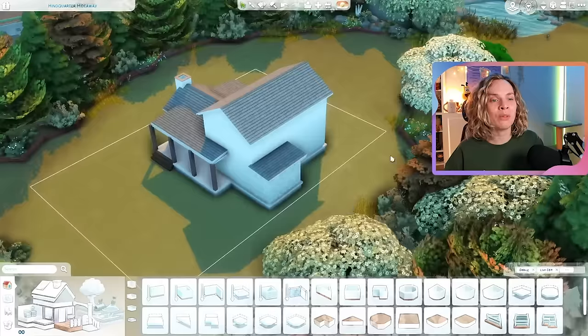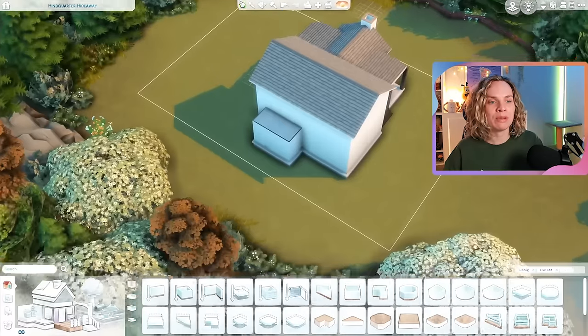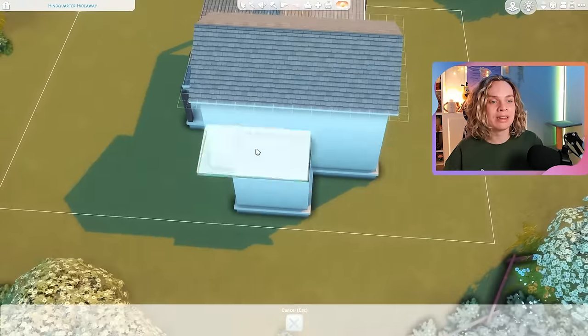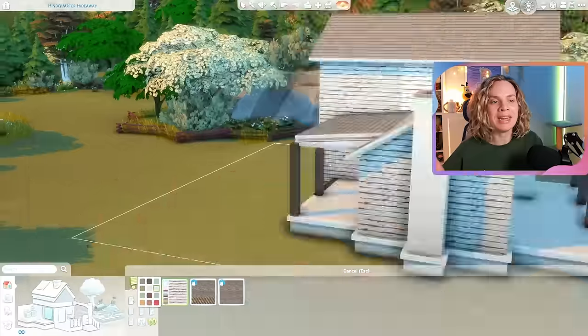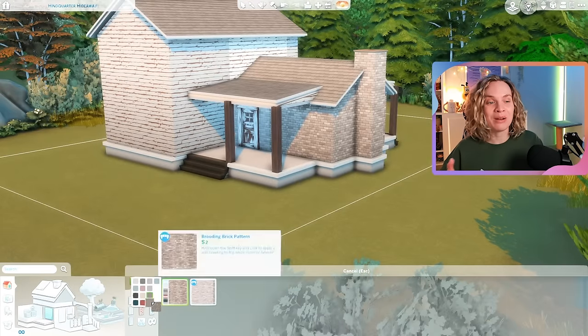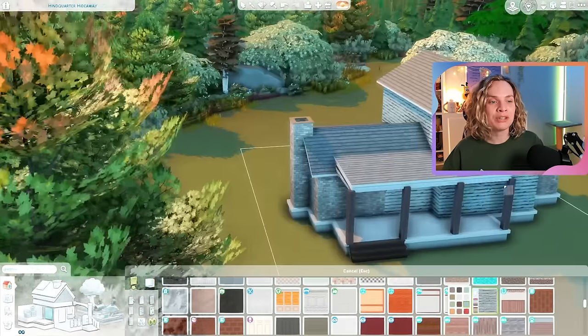It's on one of the more secluded lots, all the way in the back of the world, so it's very much surrounded by forest and trees. For this lot specifically there is a little pond where you can do some fishing — you can't really see it, but it's very nearby the house, which is really cute and perfect for the household I'm playing.